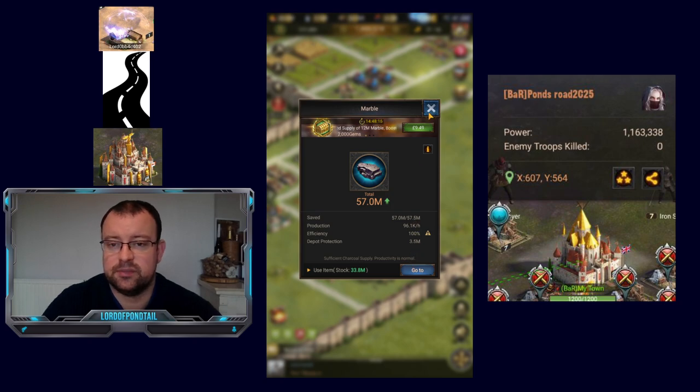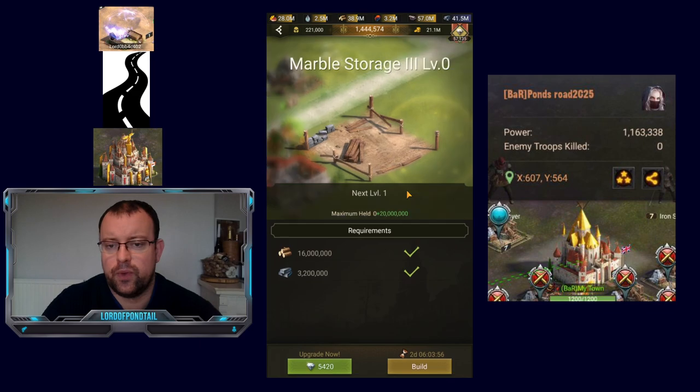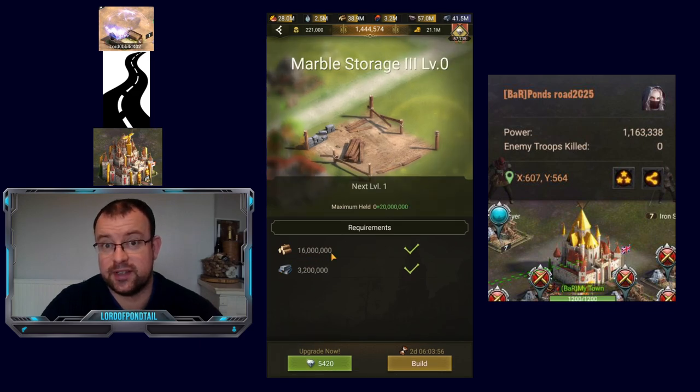I'm going to bridge that gap with using some gems, because the next upgrade would have cost 43 million Lumber. It's costing 28 million Lumber for this upgrade. If you want to upgrade quicker, you can get away with using gems to bridge the gaps in your storage sometimes. I've also unlocked Food Storage 3 level 1, giving me 36.5 million food storage capacity. I've finished Marble Storage 2 at level 10, giving me 57.5 million capacity — important because you need 57 million for the C22 upgrade.